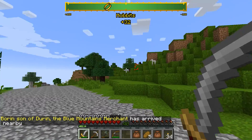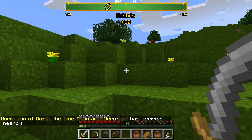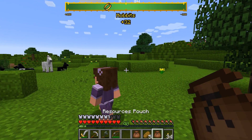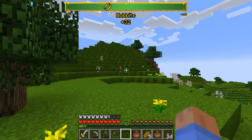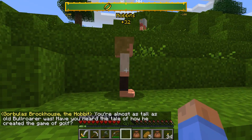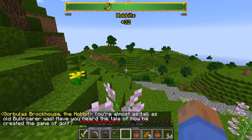The Blue Mountains merchant has arrived. Can I buy a forge or something off of him? You're a hobbit, aren't you? You're not a Blue Mountains dwarf. Where is the merchant? You all look like hobbits. The problem with having a million hobbits around is you never know who isn't a hobbit. I guess I should know a dwarf when I see one.